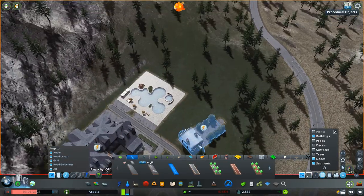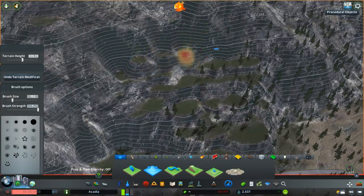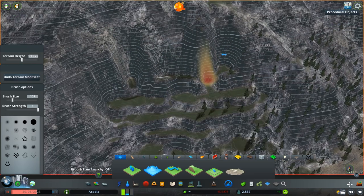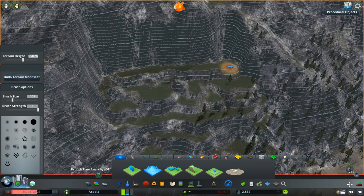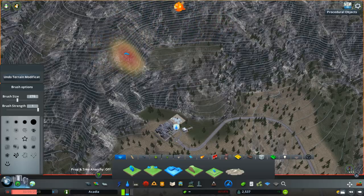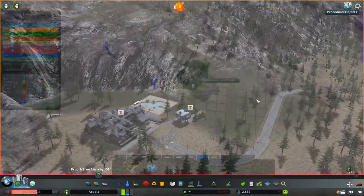Right now it's very steep, but we're going to smooth it out a bit. We'll use the smoothing tool to make a smaller, more manageable slope on the side of this gigantic mountain so you can actually fit ski hills on it. Just leveling things out and creating a gentler gradient, at least for part of the mountain.